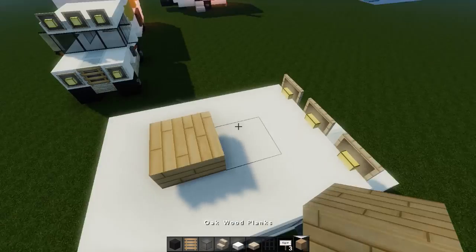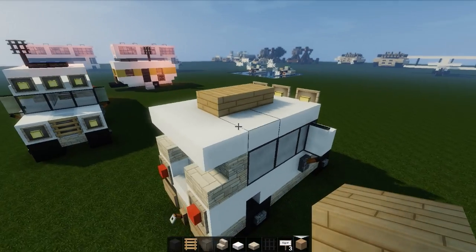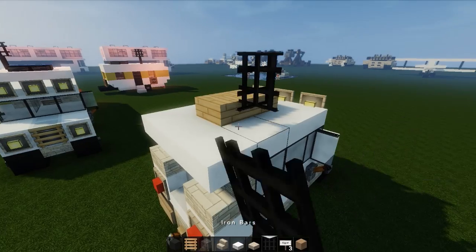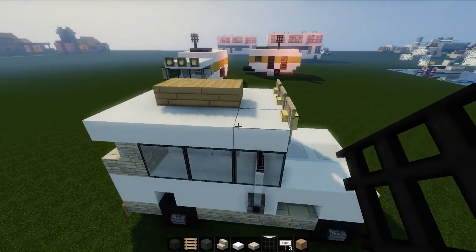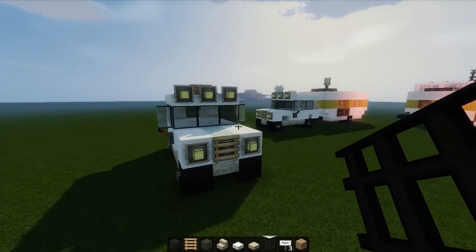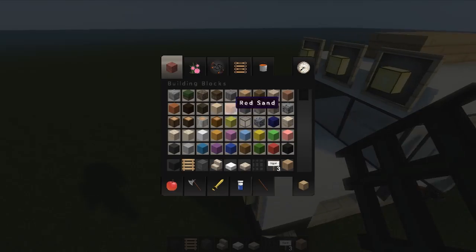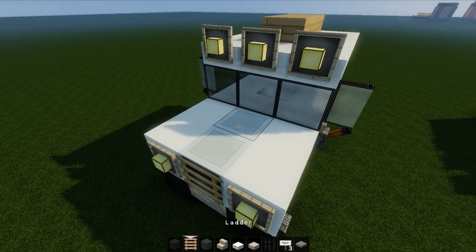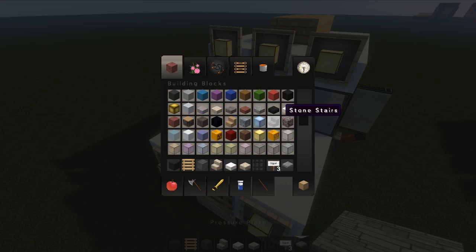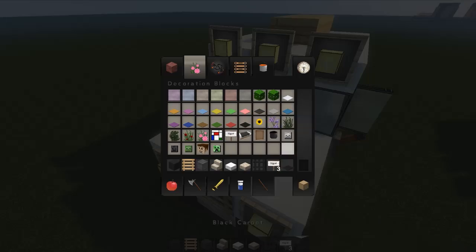If we just use normal kind of things like that — as if it's got some crates on the roof, that's kind of cool. We should take some pressure plates — actually, let's take some carpet. Carpet will probably be better. Take some black carpet and run some black carpet down the front like that. That's cool.